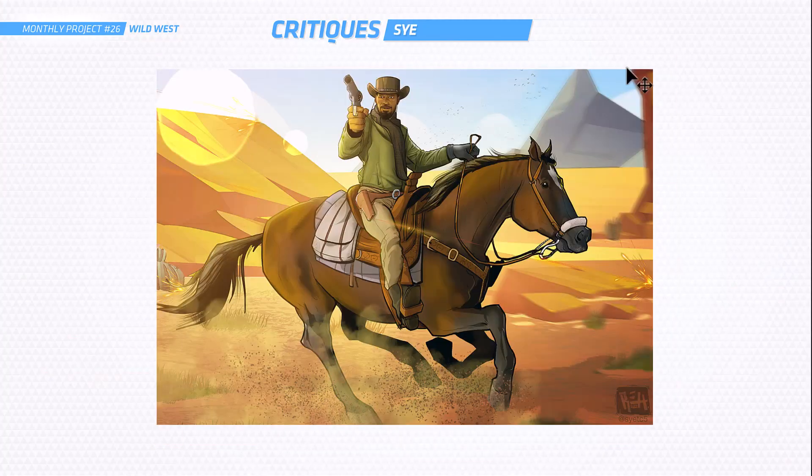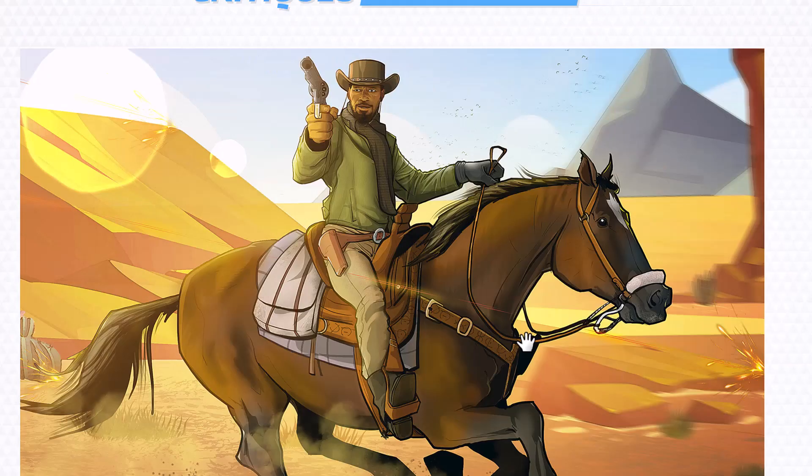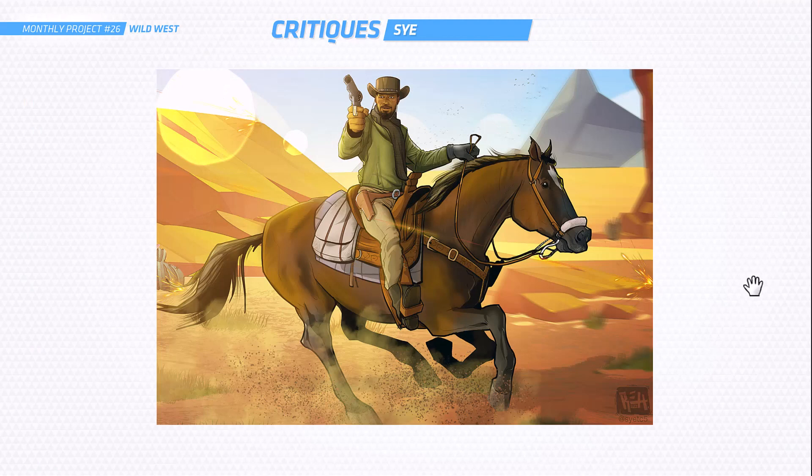I'm going to be critiquing this one today. This is from Django Unchained — one of my favorite movies. This is a great likeness here of Jamie Foxx, looks awesome. And it's a really good action scene overall. I really love this — all the bullets flying. That's awesome.